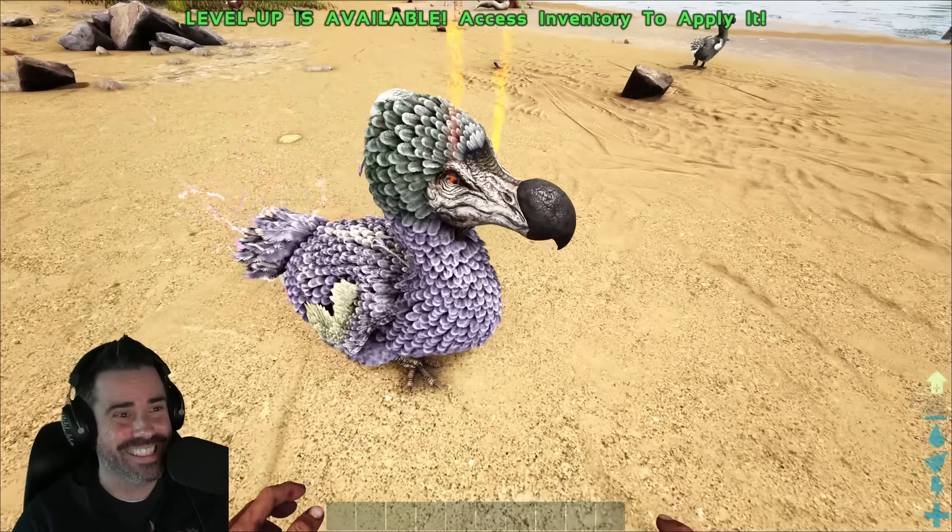Have I gotten any berries yet? I could probably try to tame something. It's a corrupt dodo — I should try. But I don't know what it eats yet. Can I get corrupt kibble? Let me see how I'd make that kibble. I don't have that stuff yet. Fair enough — more movement speed. Speed is power, my friends.